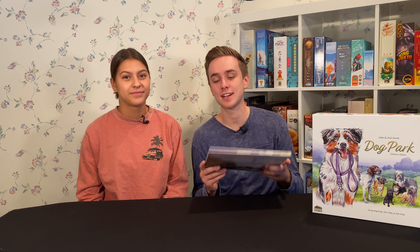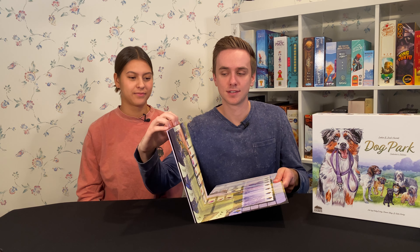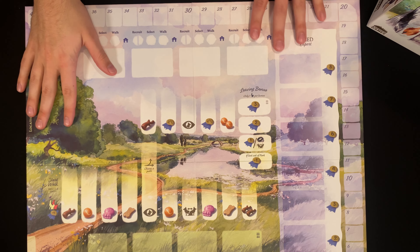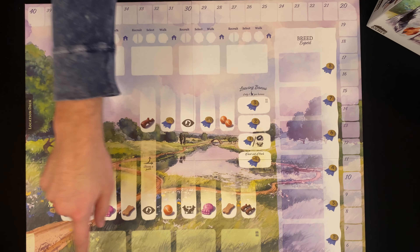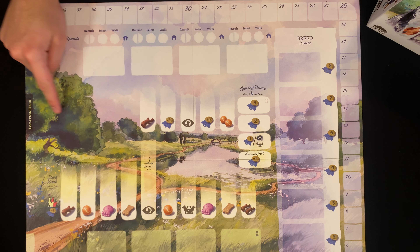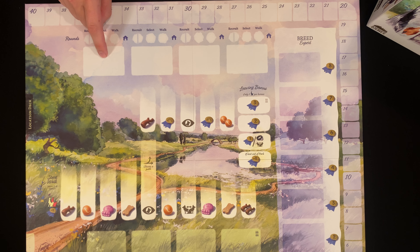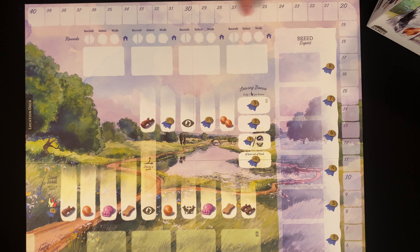The first major thing is, of course, the board. The board is awesome — it's like a watercolor, almost S-like shape. To give you an overview: down here is called the field, where you're going to be recruiting dogs. This is the actual dog park. This right here shows the rounds with round goals. This is the breed expert column, and this right here is the point track that goes around the side of the board. There's a lot going on, but despite this, it's still pretty simple to learn and play.